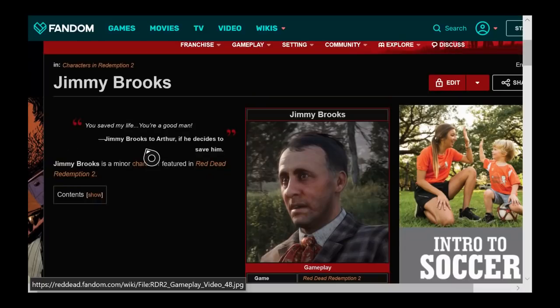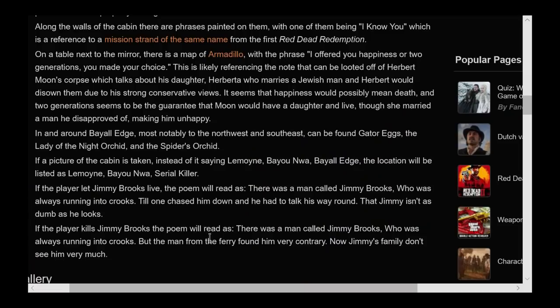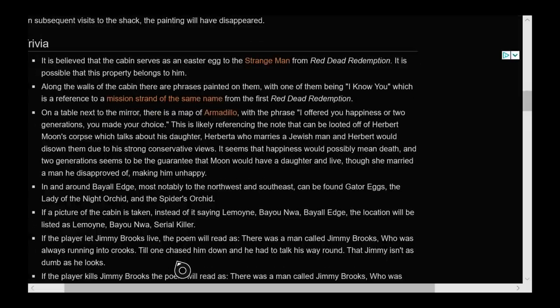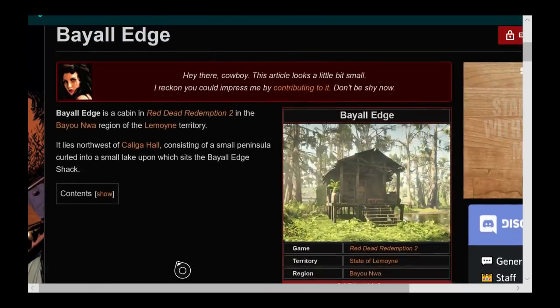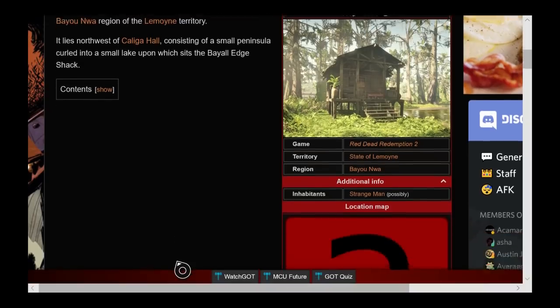So there's Jimmy Brooks. You got the two different poems. Here are the two different poems — with the second one reading: 'There was a man called Jimmy Brooks who was always running into crooks, but the man from the ferry found him very contrary. Now Jimmy's family don't see him very much.' That is what you get if you kill off Jimmy Brooks. I cannot wait to do the Bad Honor playthrough — we're going to take out everybody, including Jimmy. I'm going to have a part two to this video talking more in depth about the cabin and the Strange Man and his real identity.